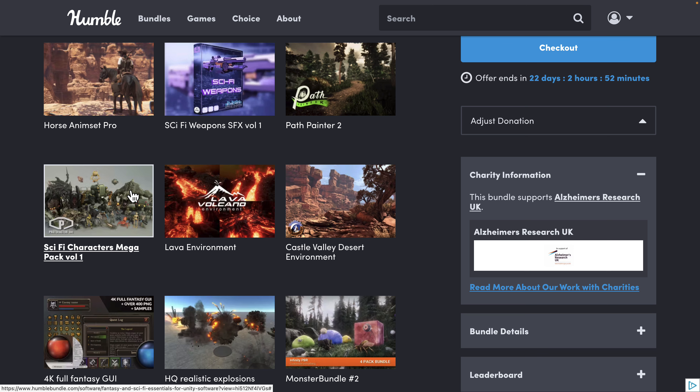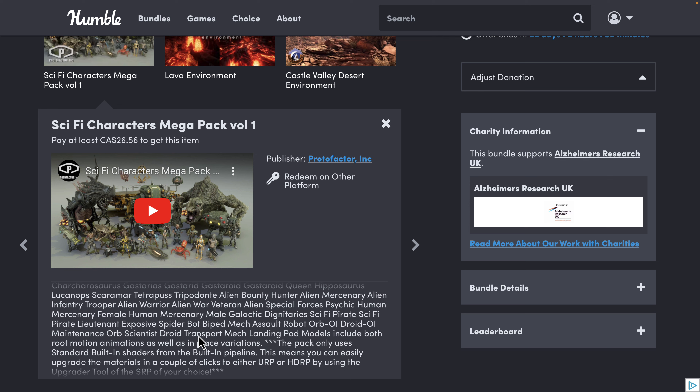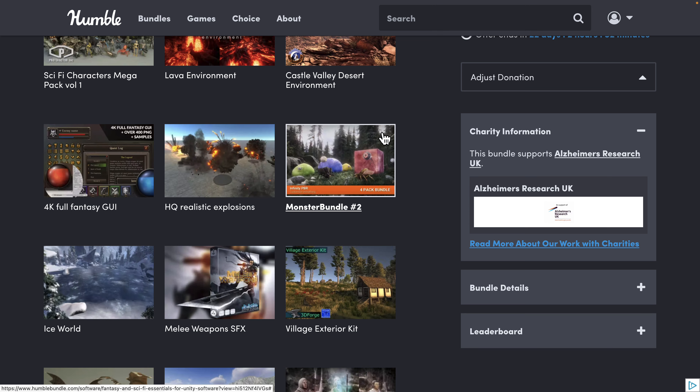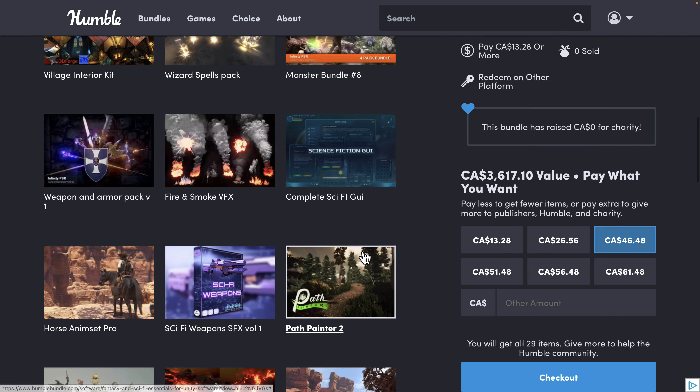Then we got the Sci-Fi Omega Pack Volume 1 — I showed the spider mech from this one. There are just an absolute ton of different things, about 20 or 30 different creatures ready to go, fully rigged. Then we've got the Lab Environment, and then everything else repeats.